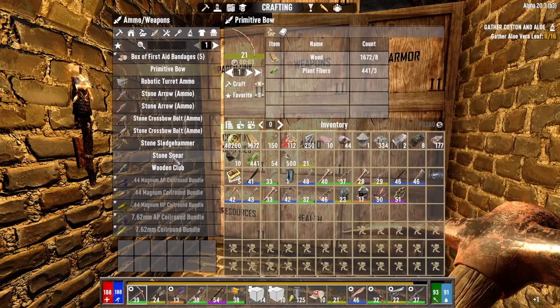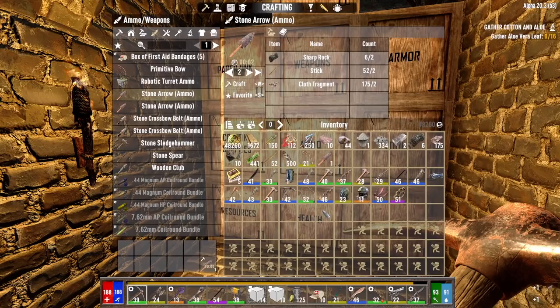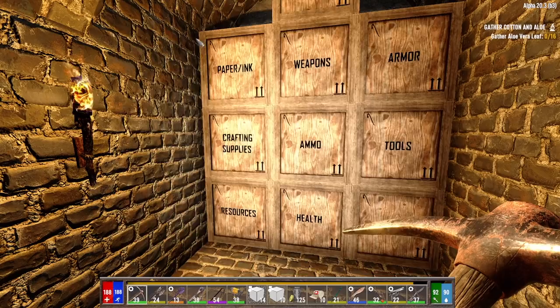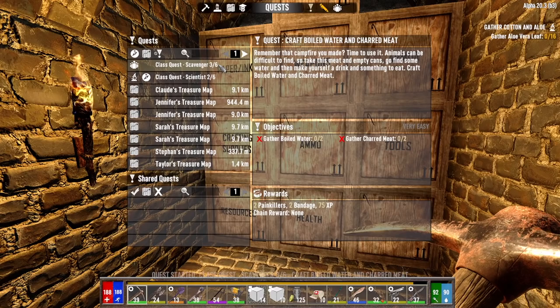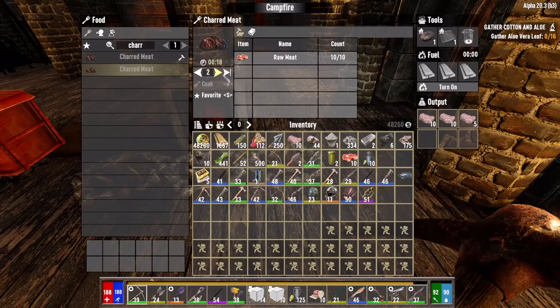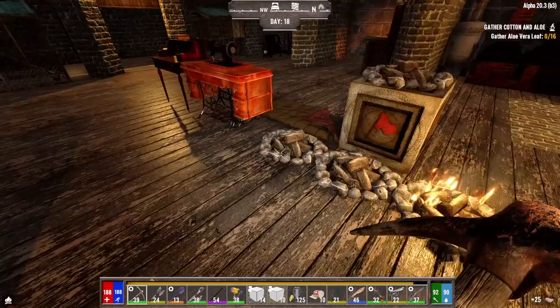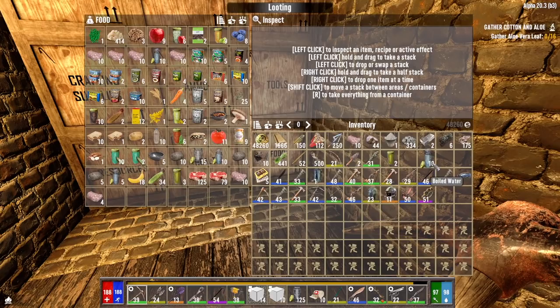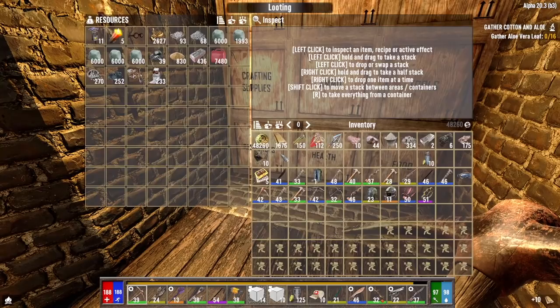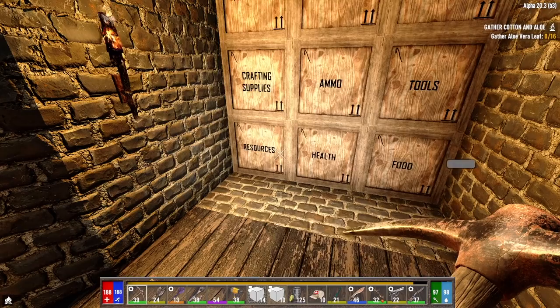Got a couple of stone arrows. I've got to make a wooden club also — fine, I'll do that. Got some murky water and some meat. We need boiled water and charred meat — I can grab the boiled water right out of here and cook the charred meat real quick. We can put all this boiled meat away and eat a piece. We'll hold on to the water because I forgot to bring some — we'll keep that in our inventory.